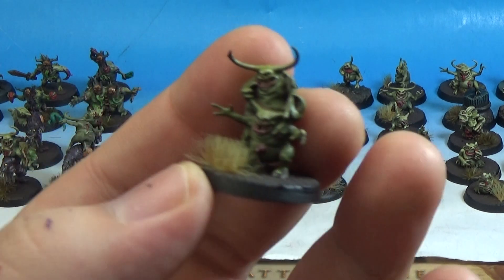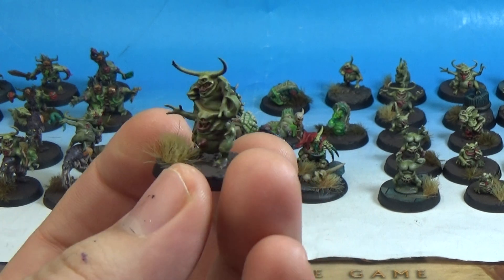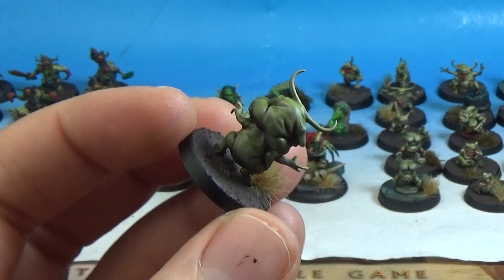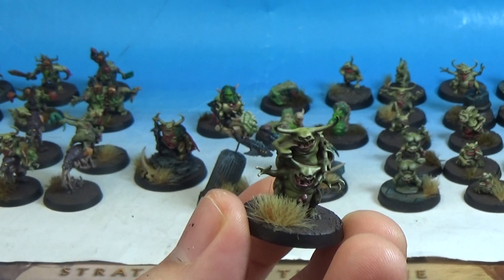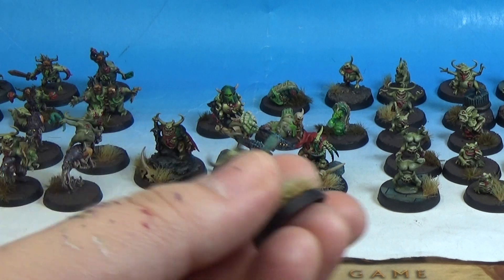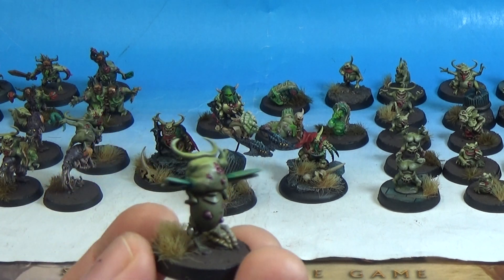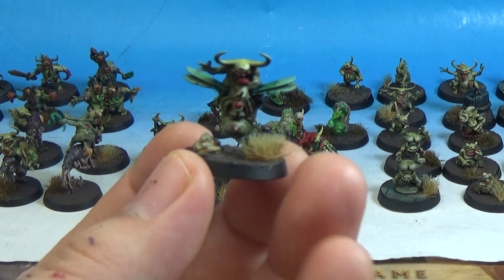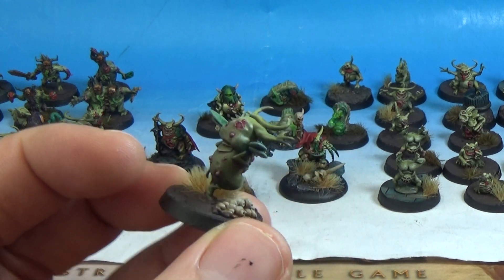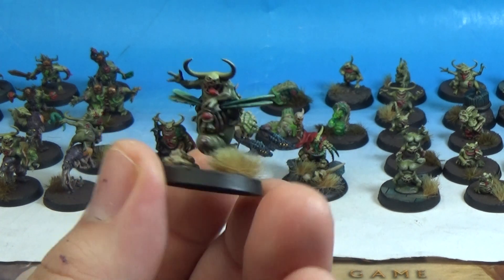Next we've got these big guys. I don't know what these would count as, but there's bases that I've got two of them on. Maybe like Beasts of Nurgle, or they could just count as Nurglings and use them as Plague Bearers. There's three of those. And then this guy comes from the Putrid Blightking on Rotfly — you get one in the box of two. It's basically a Nurgling riding in the back of a tiny Rotfly, like a little plague drone, which is awesome.